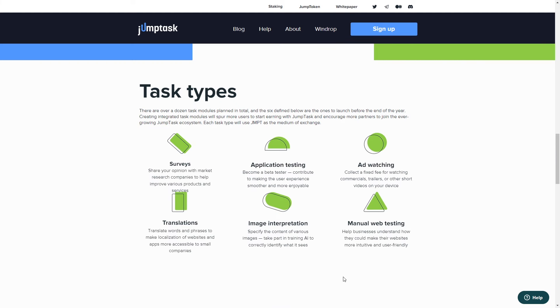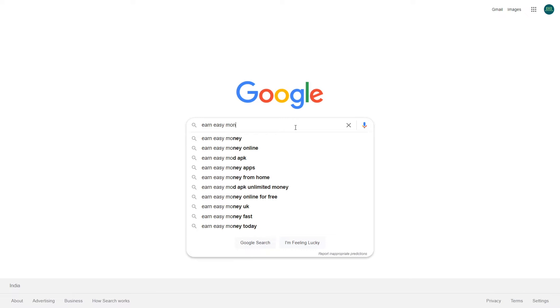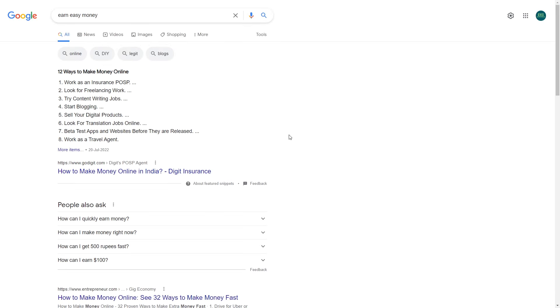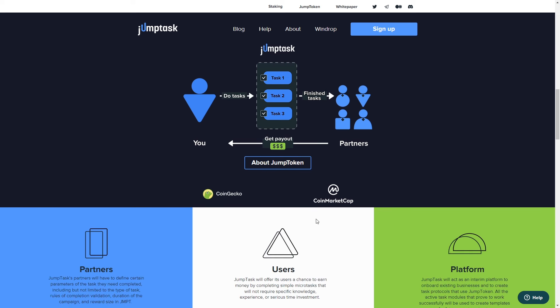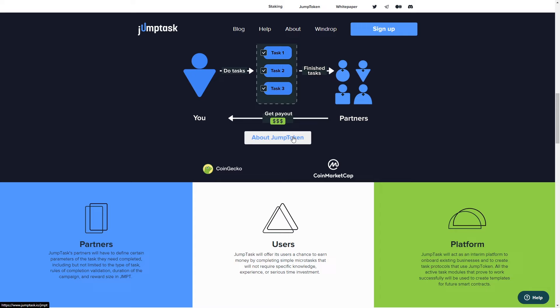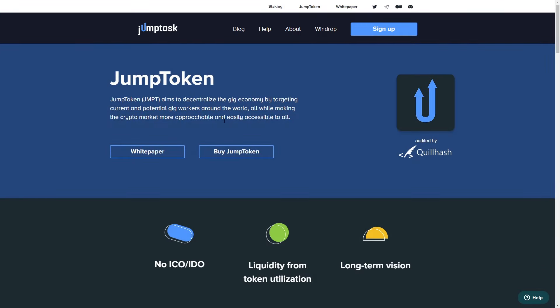JumpTask is a platform that literally allows users to perform easy tasks such as downloading an app or playing a game in exchange for real money. It's definitely not one of those shady websites that pop up whenever you search 'easy money' on the internet. Every time you complete a small task on JumpTask, you earn Jump Tokens, which is a cryptocurrency.